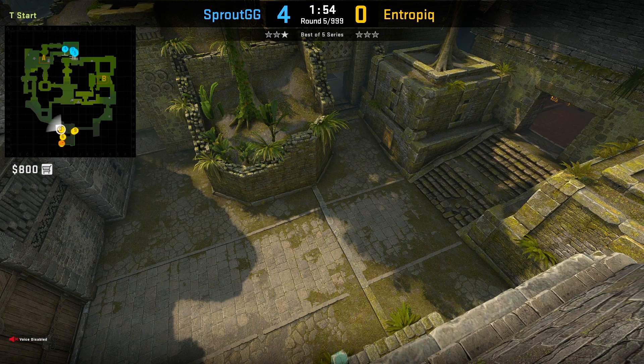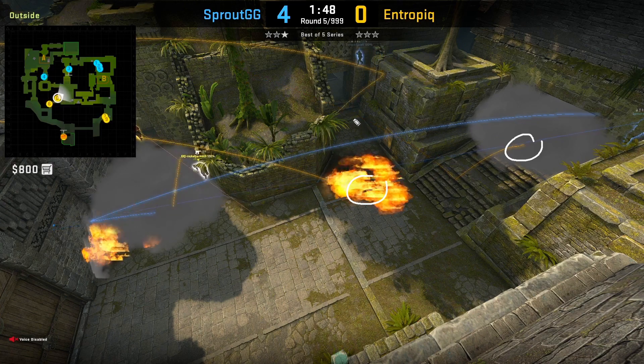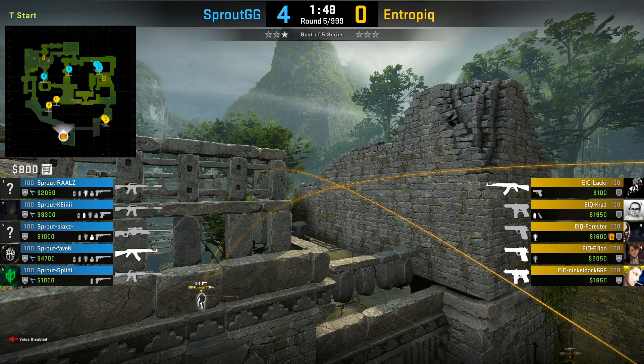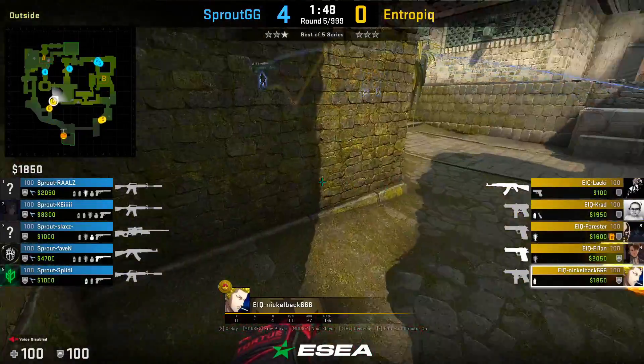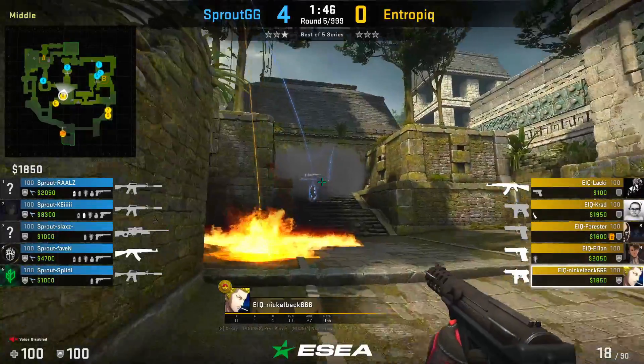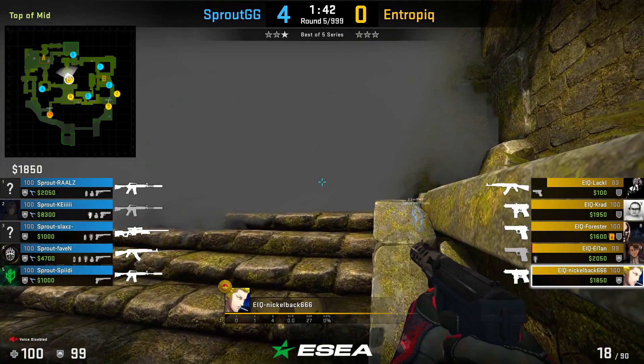Now let's talk about the supportive utility that will help with taking middle. This would be the window smoke, the donut molotov, the donut smoke, and lastly the flashes coming over the wall. If we combine this utility with what we know about entering up middle, it can be rather simple to take mid control. Let's break down what each piece of utility is doing to help.